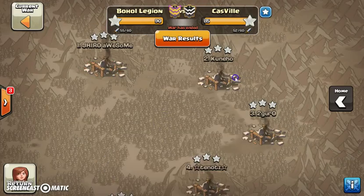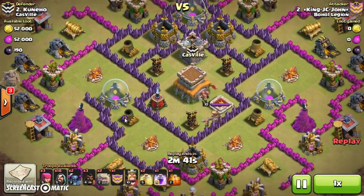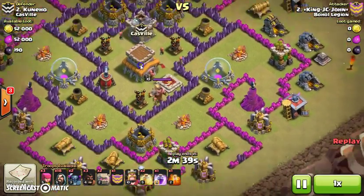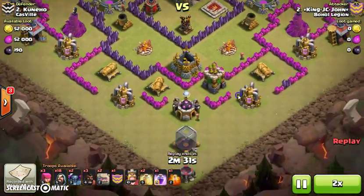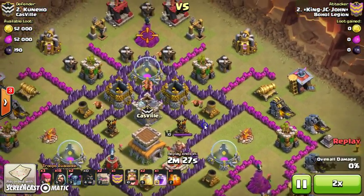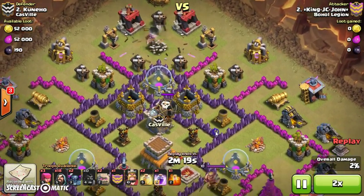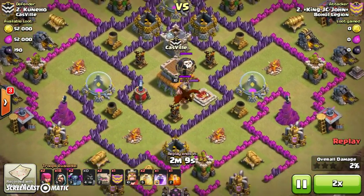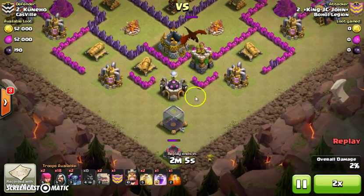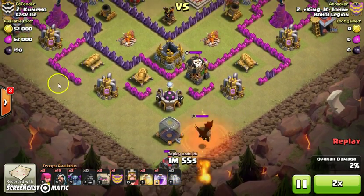Next we have a GoWipe on number two. It's a pretty wide base but he managed to find a flat area. There goes the lure — a triple hog lure at the back since it's an anti-lure base. We managed to break down one defense before the attack.